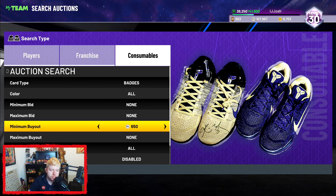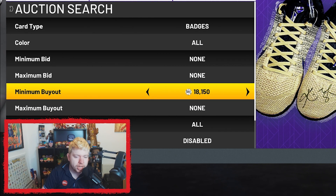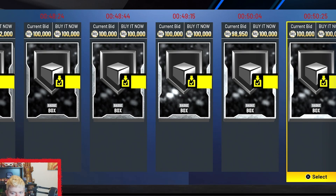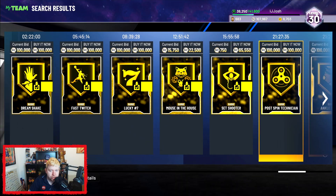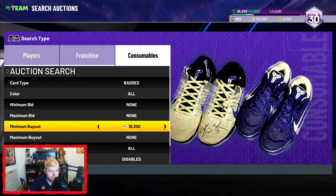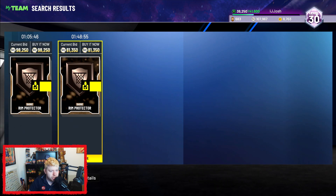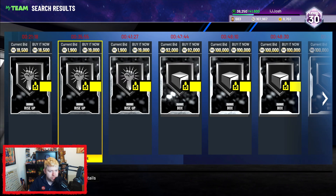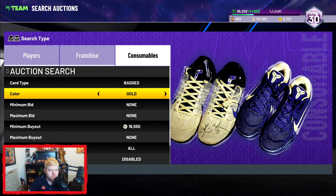Always check your higher tier badges — just throw this tip into all these MT methods. Check to see if someone's listed a stack up that you can make a little bit of profit off. Obviously rim protectors, you're not going to make much profit on, but it's good to just know. Someone's still listing these rise-ups for 19K.